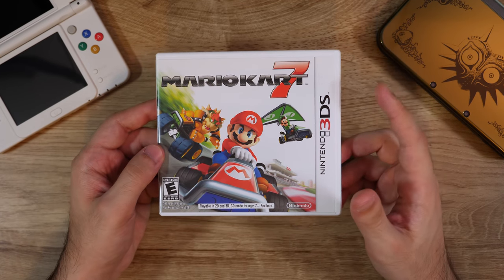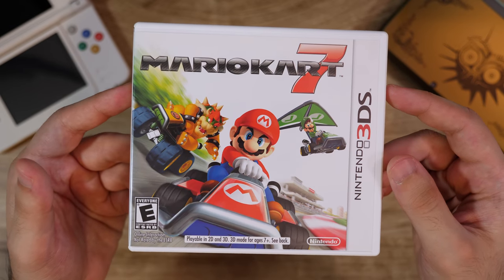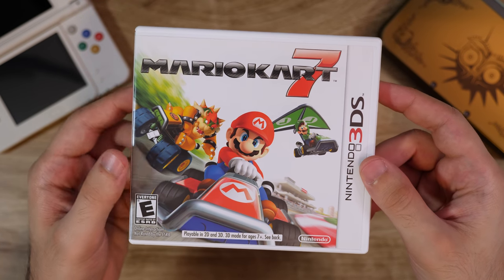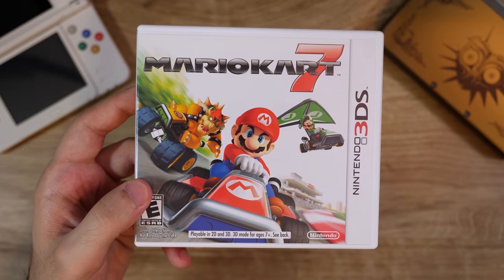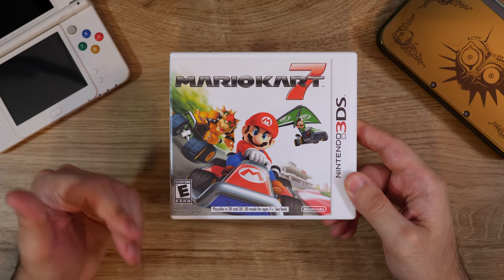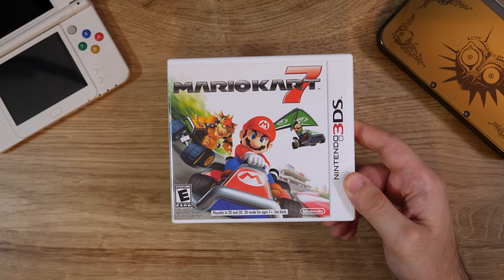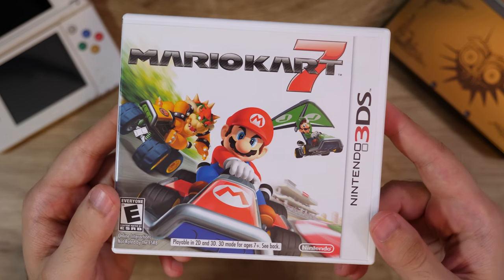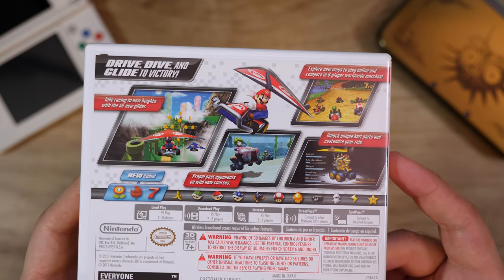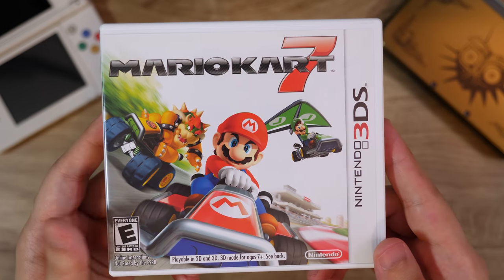Mario Kart 7 introduced the paraglider and the underwater segments in Mario Kart — cool little additions to the series. This was a good game; I really enjoyed it. I think this is the first game that also introduced tracks that were only a single lap — like the Wuhu Island stage was one continuous course, even though it was separated into laps with no repeating sections, which was really cool. Like Mount Wario in Mario Kart 8. Fun Mario Kart game — not my favorite, but still a really good time.